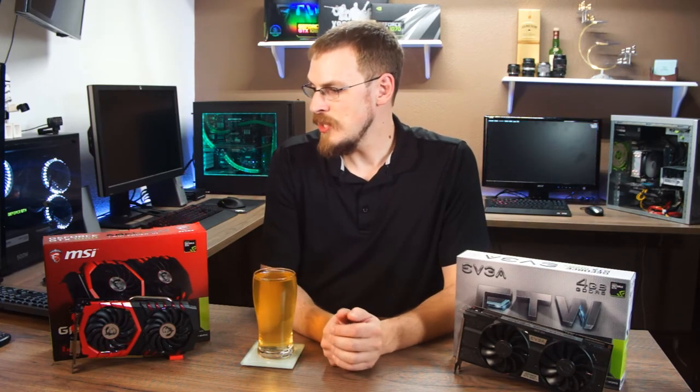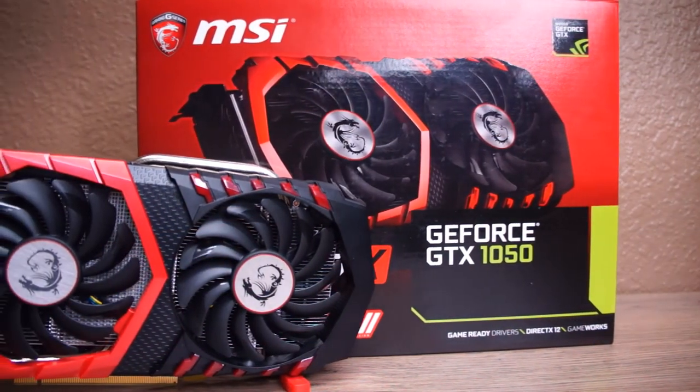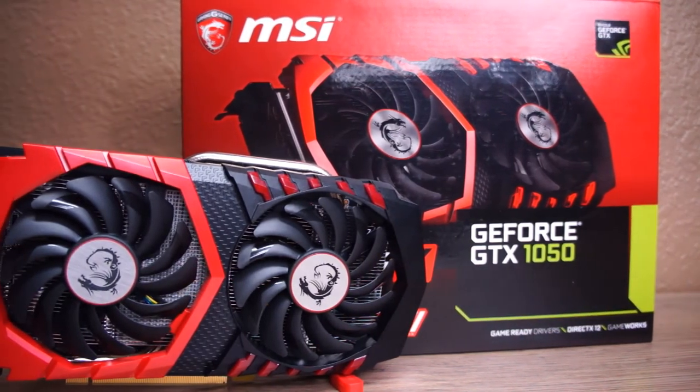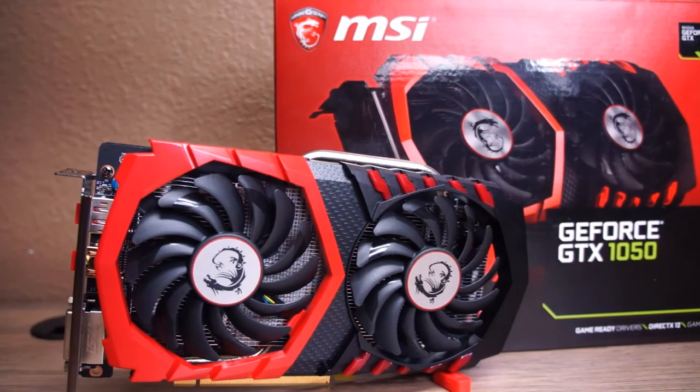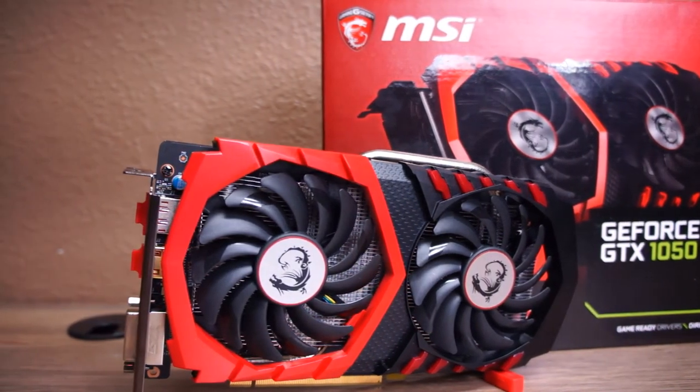First option is the GTX 1050 from MSI — this is the Gaming X Twin Frozer 6. It features 640 CUDA cores, a base clock of 1442MHz, and 2GB of GDDR5 memory. It includes a set of red LEDs near the rear fan, as well as an illuminated logo on the side. Dual heat pipes aid with cooling, and the card is silent at idle as it disables fans when not under load.